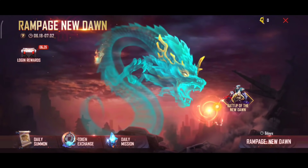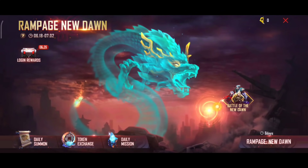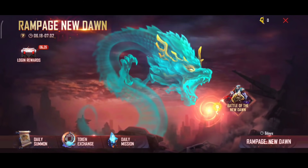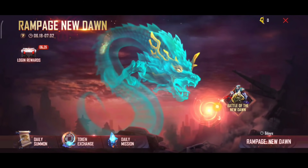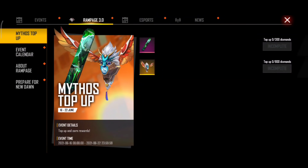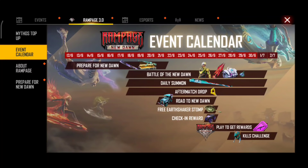If you are using the Rampage New Dance, the video is called a web event. You can also do this web event in a separate video. We are going to talk about this web event and a Jeeb Skin. We are going to talk about it every single day, and we will be presenting the Jeeb Skin — it's a web event. We will explain it to you.